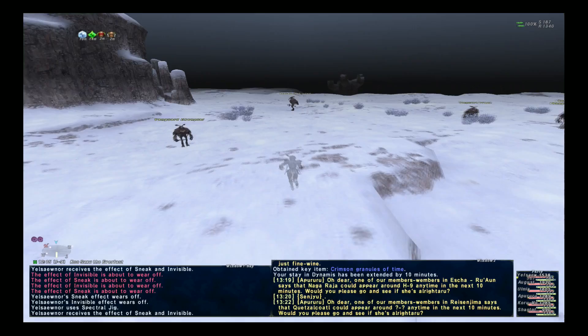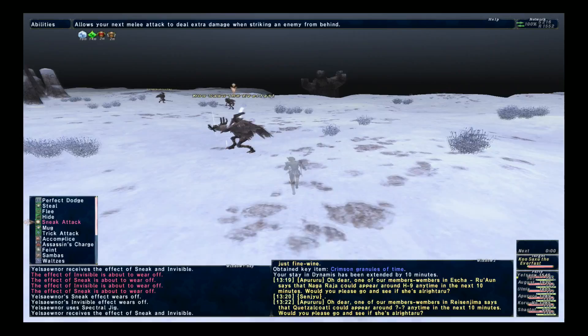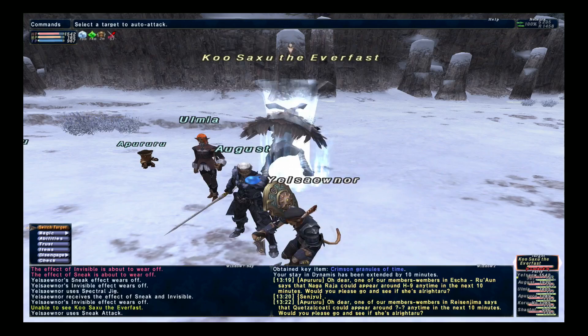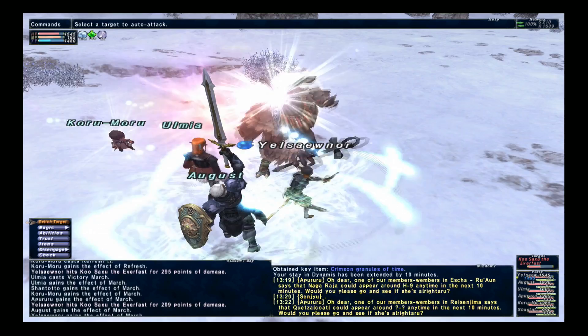Since we got all the time extensions, the next goal of trying to clear the zone is to get a pop item for the mega boss. This should drop off of any time spawn or lotto spawn NMs in the zone and they should be all over the place. There are so many of them that I would just highly recommend you wide scan until you find one and then go ahead and kill it. If you're not finding any, just go ahead and kill some random beastmen mobs and one should spawn shortly.